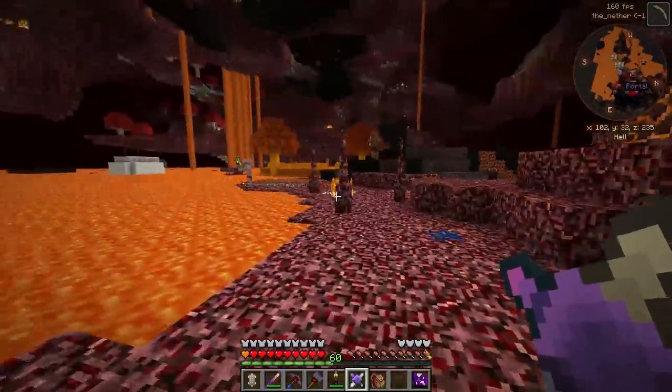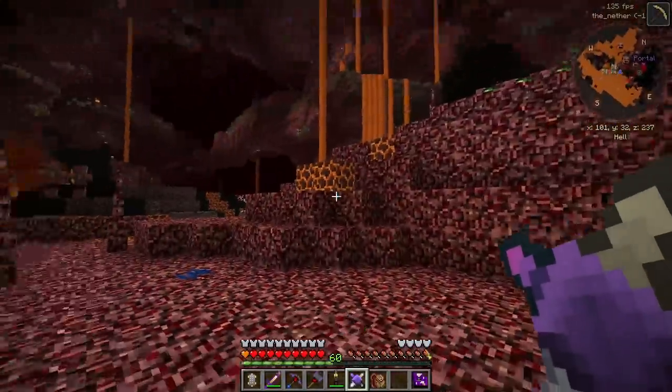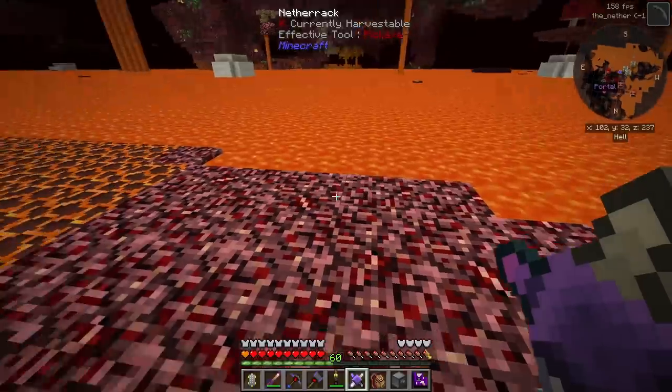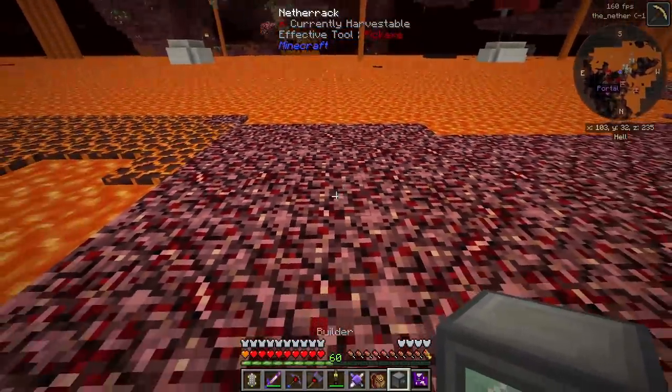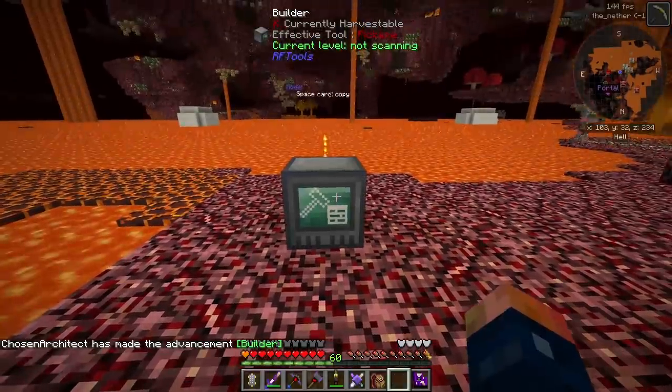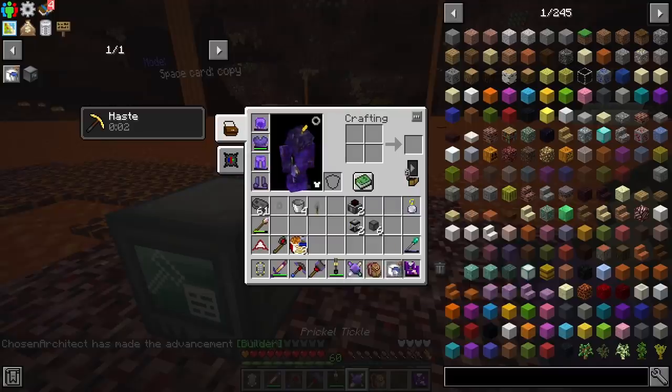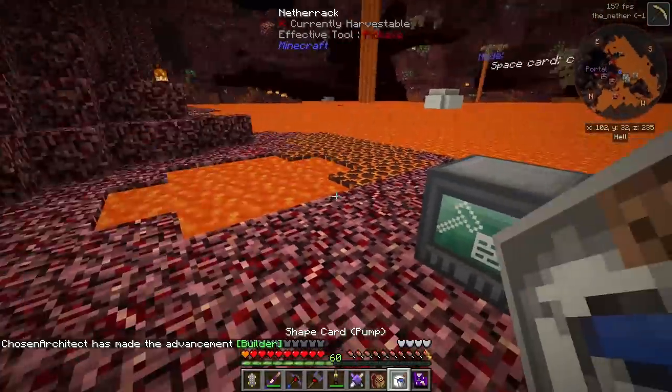Get rid of this guy. I hate those guys. The music is so bad here. So right away, let's go ahead and get the builder set. I'm going to set this a little bit away from the lava — it doesn't have to be on the lava. Let's go ahead and get a general location set for this thing.